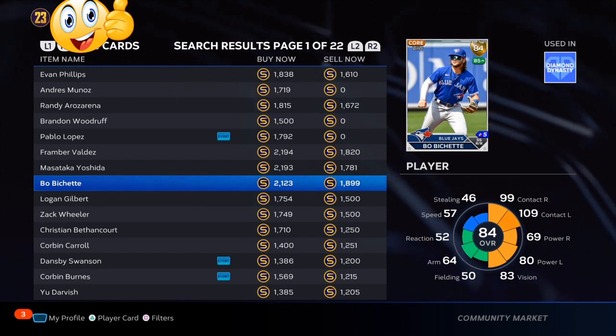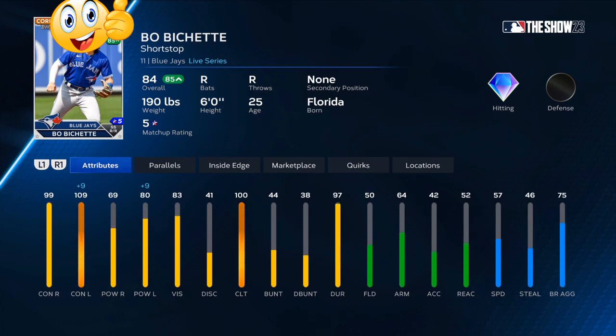84 overall Bo Bichette — he didn't get upgraded last roster update, so let his price drop down so people forget about him, then go get yourself 20 to 30 of them. If you have 20 to 30 or more of each of these investments, you're going to be easily sitting around 200,000 stub profit.